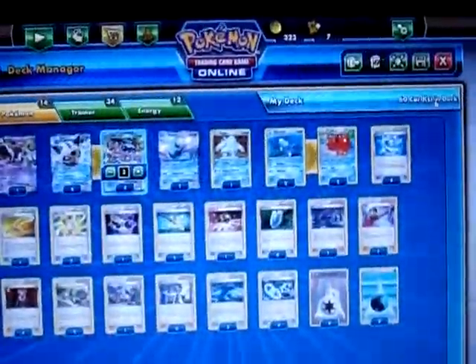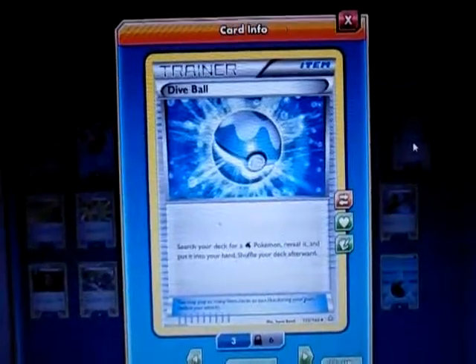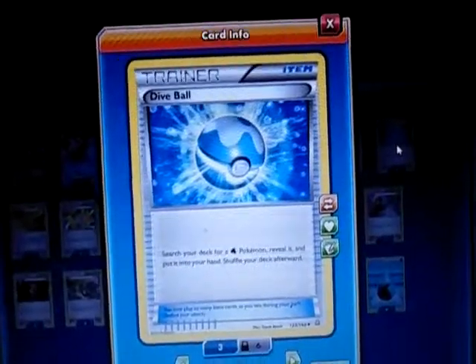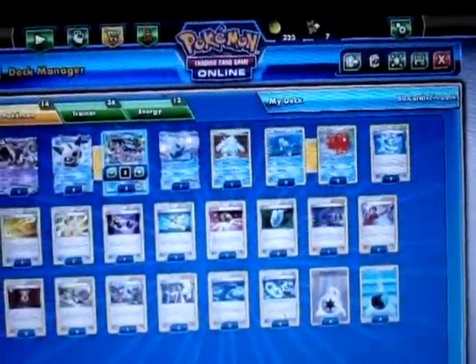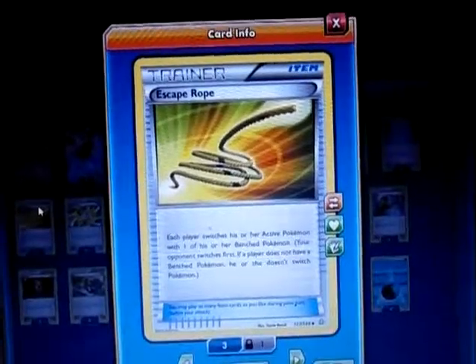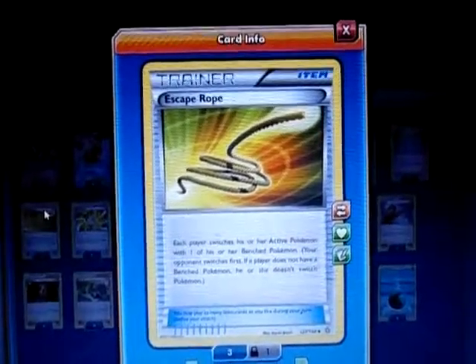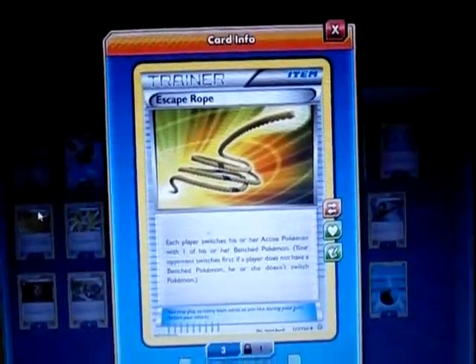Now the trainer line — that's the Pokemon line covered. For trainers, I play four Dive Ball since all my Pokemon are basically Water types except Hoopa. It searches for any Water Pokemon, so I can search for Glalie, Mega Glalie — everyone except Hoopa. I play one Escape Rope as a Switch, just in case I have trouble or if they try to trap my Hoopa and I don't have Manaphy out, so I can switch them out.